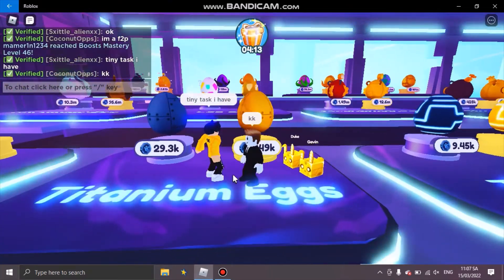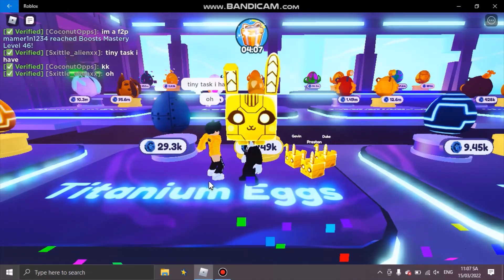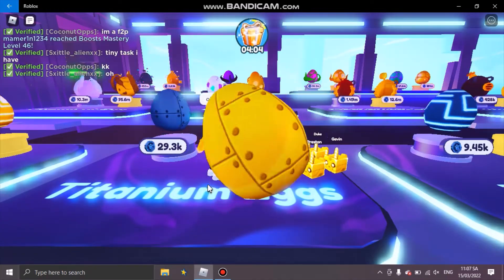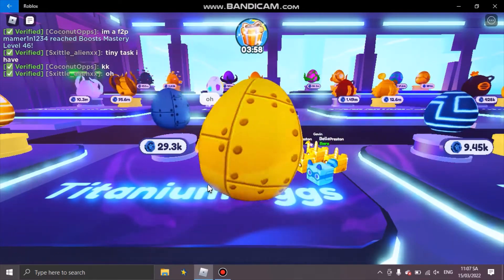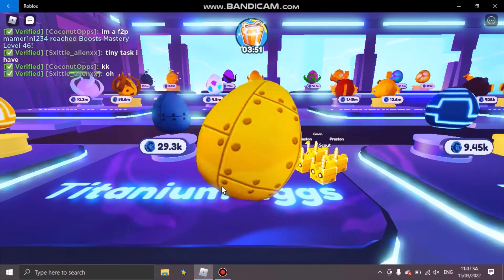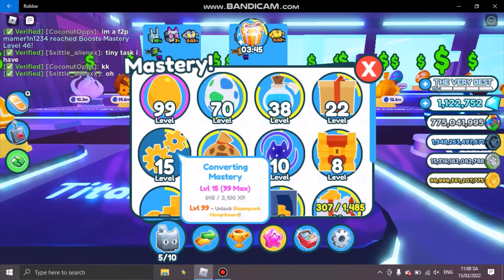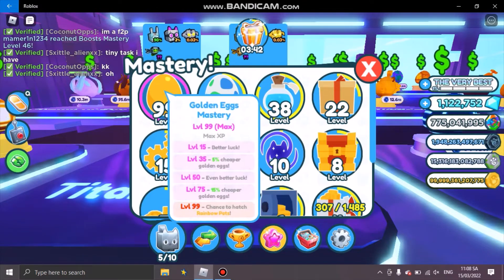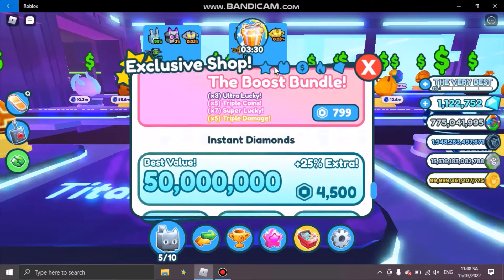I'm showing you how I got a golden and a rainbow pet. I'm going to hatch the golden egg, and sometime during this stream the golden and rainbow ones will appear — just wait for it. See right here, I don't even have the magic egg pass and I can actually get the golden and rainbow pets. If you guys want to hatch a rainbow pet, just go to the golden egg mastery and hatch as many golden eggs as possible until you reach level 99. That gives you a very good chance.